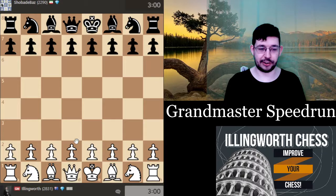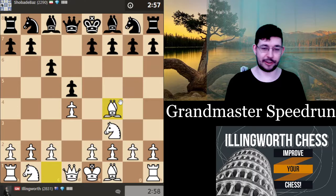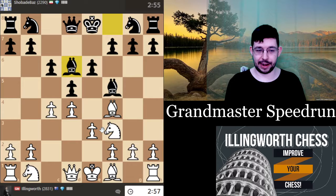I'm now playing someone rated 2290 — a somewhat higher rating. I'm going to play the London — that's my go-to system in blitz games because you can play the moves so quickly. I've already got a very nice attacking position. Bishop d6 is a good move on his part. I think the plan is going to be knight c3, queen b3.